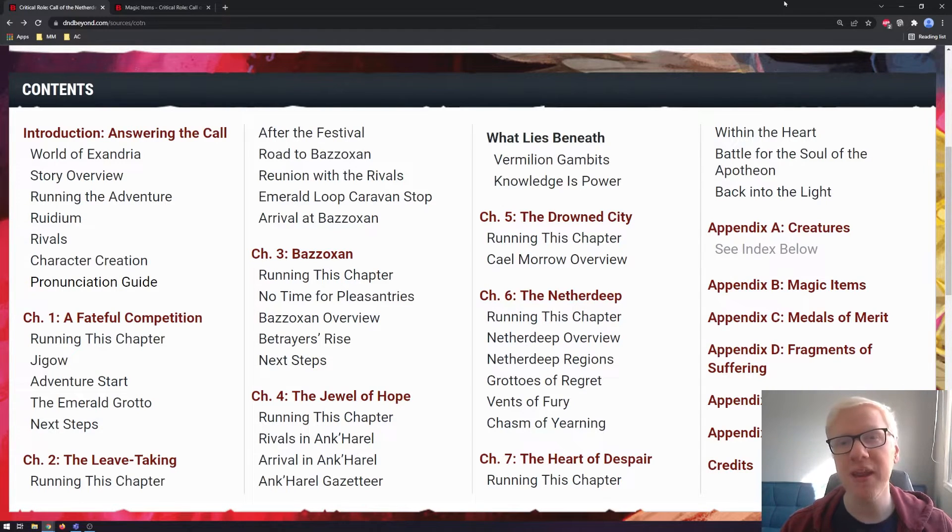One of my favorite things to do whenever we get a new book release is to take a look at all the new magical items that have been included. I love to see all the new toys that we're going to get to play with and think of different ways that they might be used, and that is exactly what we are going to be doing in today's video.